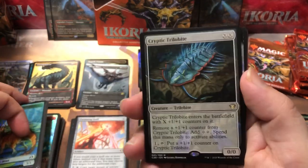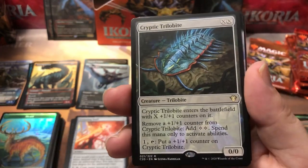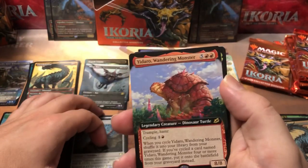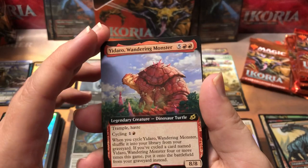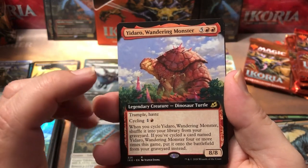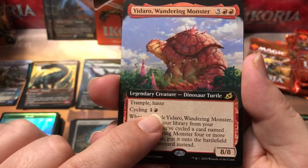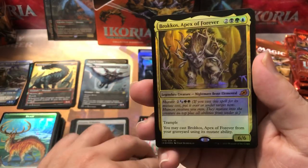Got a Cryptic Trilobite — first one of those I've seen. This is only the second box of these I've opened, but I didn't get any commander artifacts in the other box. Then a Yadaro — that guy is fun! I built a cycling deck trying to use Lurus as the companion, keeping everything under two mana. But if it doesn't work I'm going to go full cycling deck with four of these, because if you cycle him four times he pops onto the battlefield as an 8/8 with Trample and Haste that you literally pay one red and one colorless for. And then a Brogos — nice! A foil Brogos, another mythic, and it's a foil one.